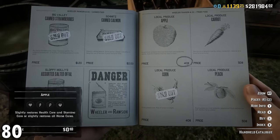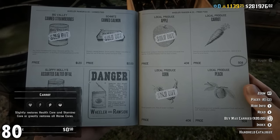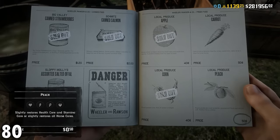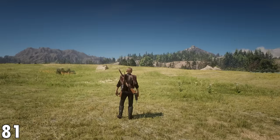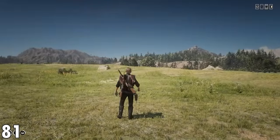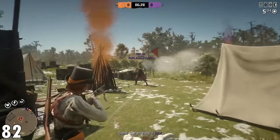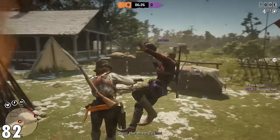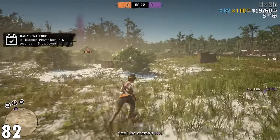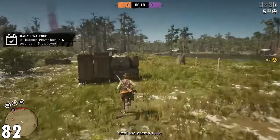Number 80: instead of spamming an item in the catalog to purchase it multiple times, hold down the button on the purchase and it will buy the maximum amount available. Number 81: if someone catches you with a lasso, open the weapon wheel and equip your knife — this will instantly free you. Number 82: during PvP, don't stand still, as this will make your position completely visible to all players. If you are going to stand still, make sure it's behind cover where no one can see you, so you can give them a surprise attack once they get close enough.